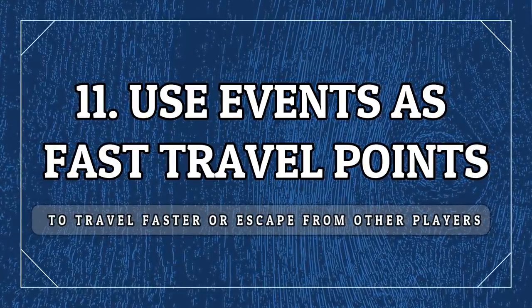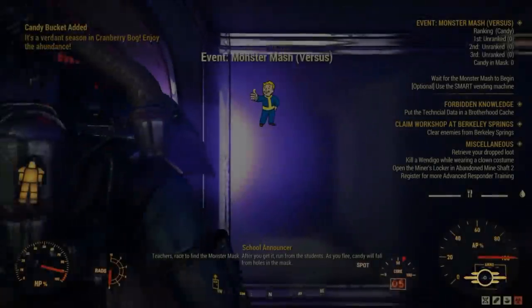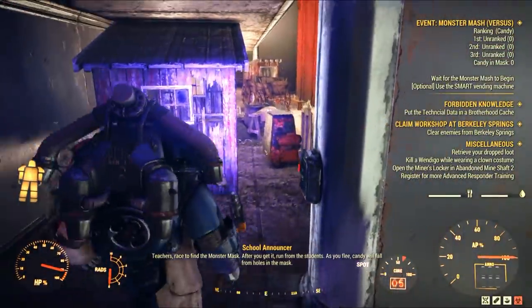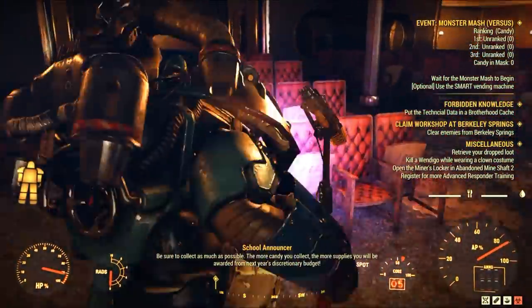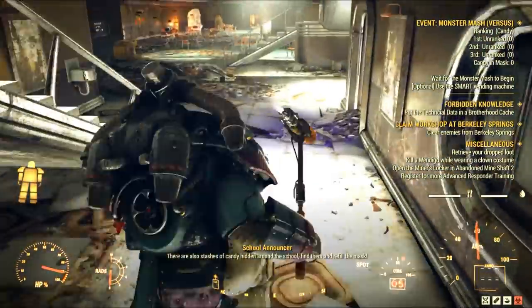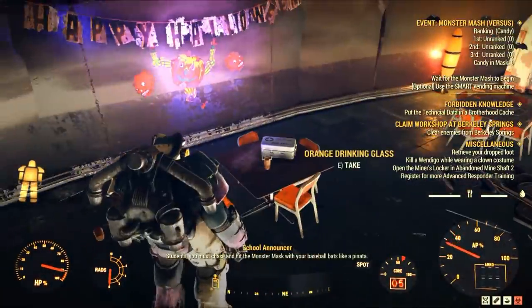You might not have too many fast travel points in survival, but you can use events as a fast travel strategy. You can travel to them by joining the event, but you don't have to actually take part in every single event you teleport to — you can simply come by and then go your way. It does take caps, but if you take the Travel Agent perk, things will be a little more accessible, and you can escape enemies and move around much faster.